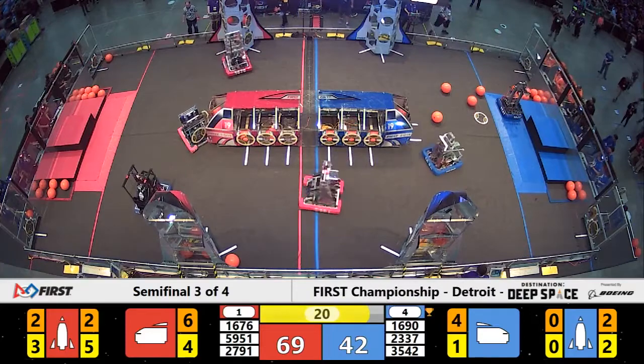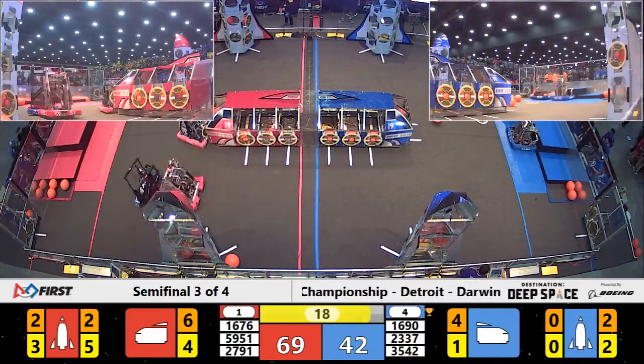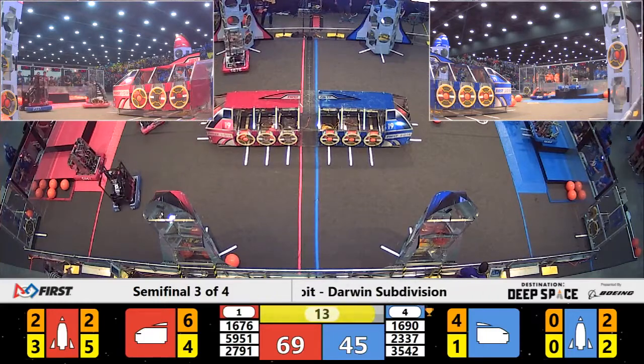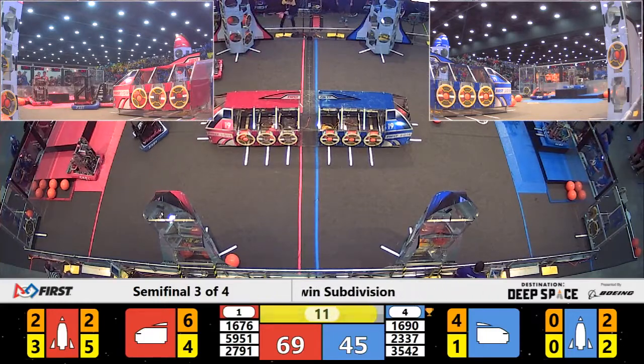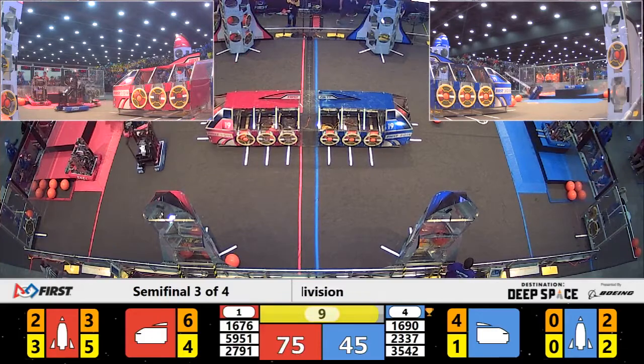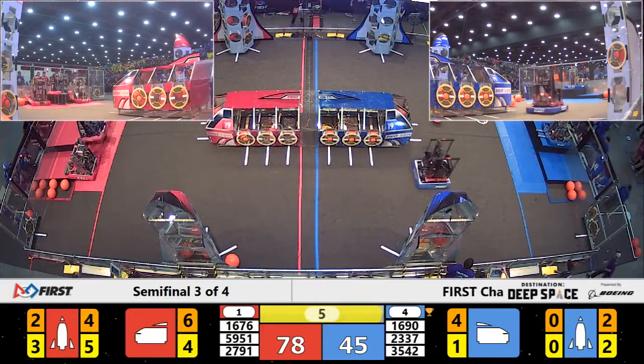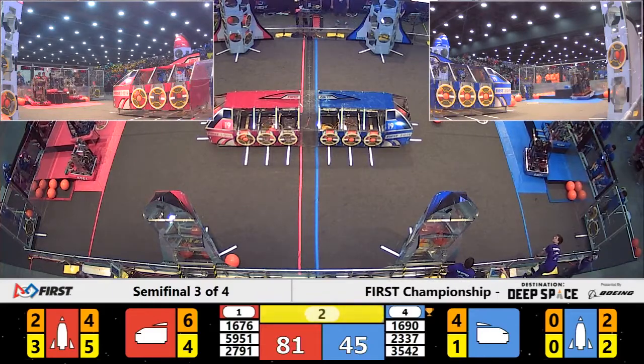First, team 35 42 is set to move back to platform number one. Flags being thrown now — looks like those flags are going to be on 35 42 for extending above the alliance station wall on that last reach.